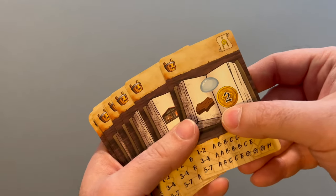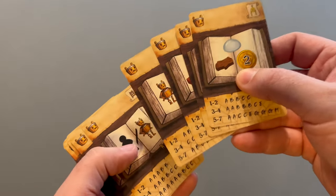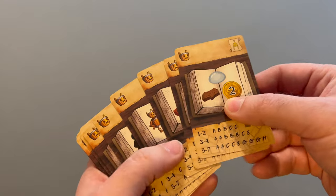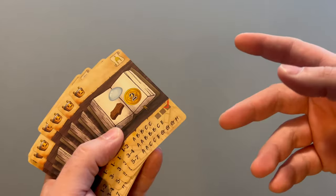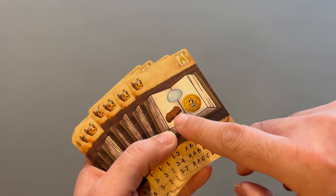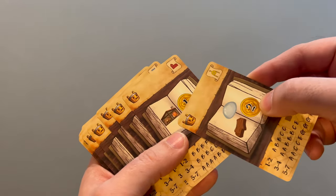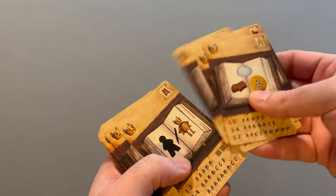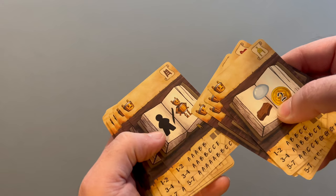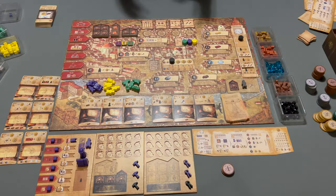These are potential benefits that you can start the game with. Each player is going to be dealt four, and then later they will choose two of those four to start with. It can be some combination of money, materials for starting inventions, workshop extensions, or an automaton or apprentice — the slash means 'or.' Then we determine the turn order for the first round.